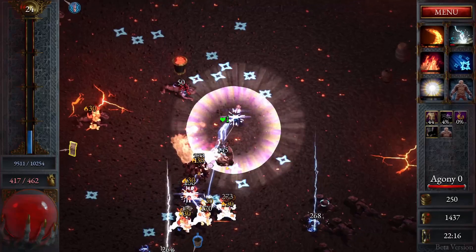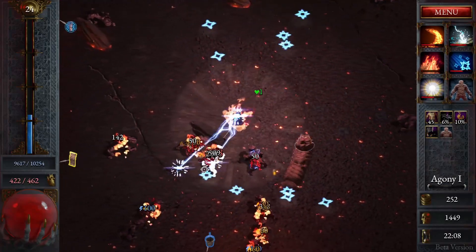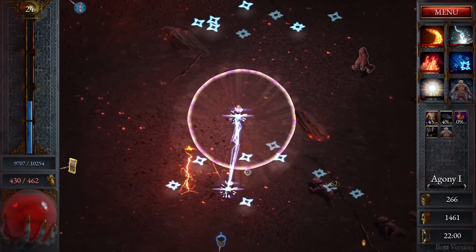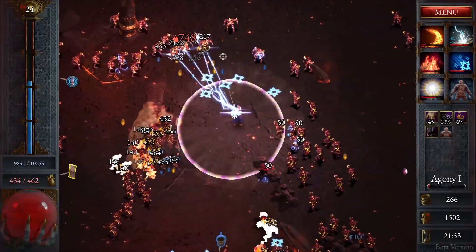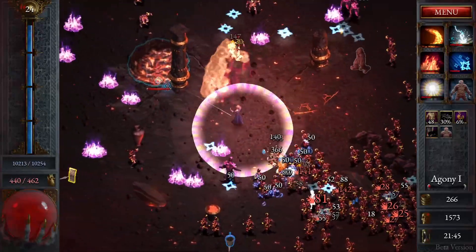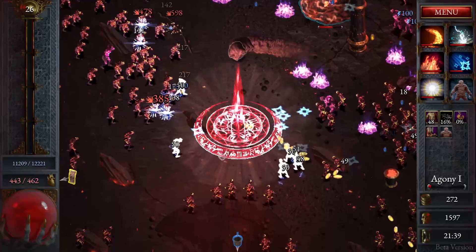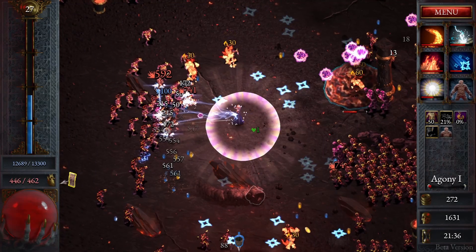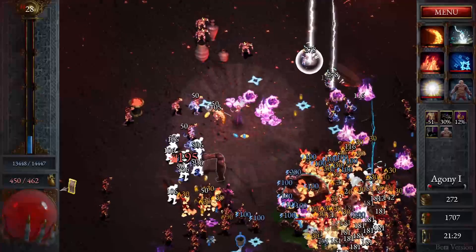Let's summon the Golem because sorcerers can summon as well. A typical Sorceress — let's go with this one. Nice placement. A lot of enemies — it's going to be interesting. Let's increase the Golem's attack electrify chance. A lot of cool stuff.